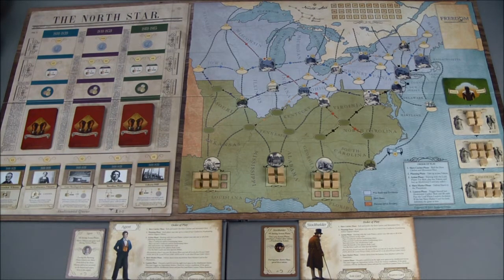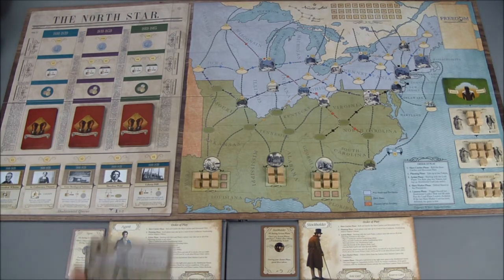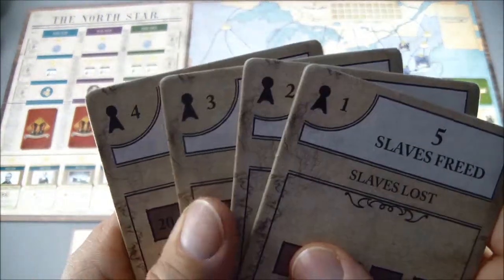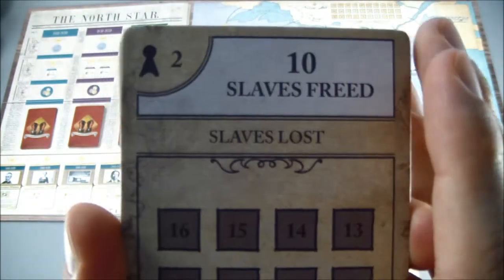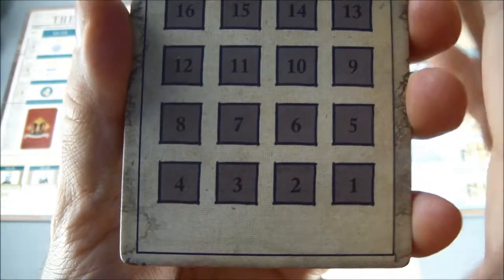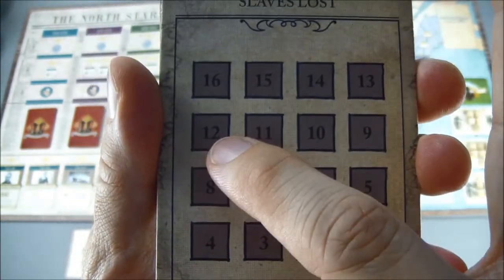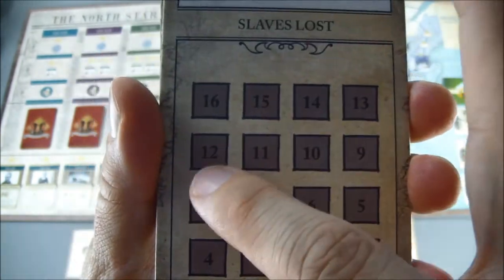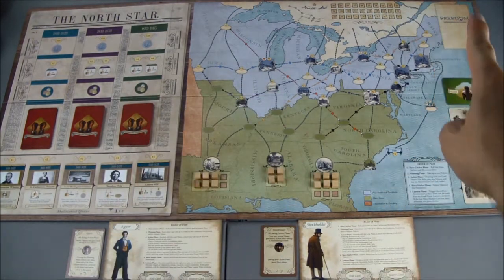Those dollar amounts are the cost to purchase those cards, and these types of cards take effect as soon as you purchase them. For victory conditions in the two-player game, we have to free 10 slaves — meaning get them to Canada. There are 16 squares representing slaves that can be lost; if all 16 are filled and we have to place another, we lose the game.